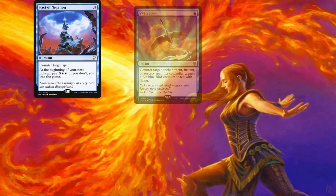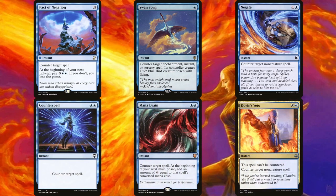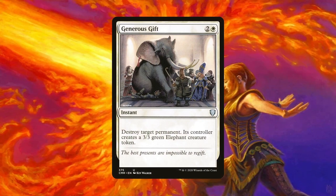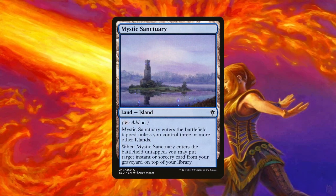Pact of Negation, Swan Song, Negate, Counterspell, Mana Drain, and Dovin's Veto comprise the deck's countermagic suite. Since the main win con is combo, we have to protect it while also stopping other combo players. These should be enough without overloading on counterspells. Generous Gift deals with any permanent that gets through, especially annoying lands that can remove Voltron commanders from combat. Mystic Sanctuary lets us topdeck any response at instant speed — it doesn't take up a deck slot, can be fetched at instant speed, and will more than likely enter untapped thanks to all the dual-type islands. We can also continuously abuse it with Maloku.